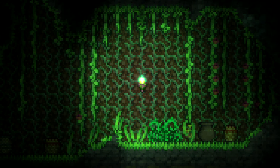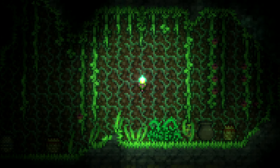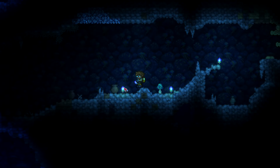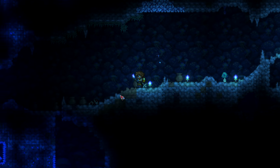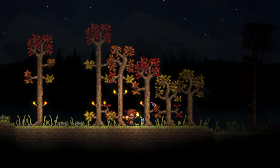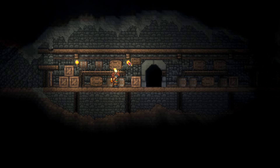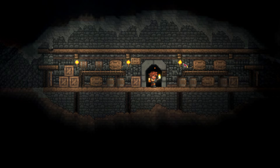Torches do a great job of lighting things up, and they're easily some of the most useful items in the game. If you need to illuminate a cave, torches will be there to help you. Want to decorate the trees in your world? Torches are a great pick. And if you're thinking about decorating your buildings, torches can help with that too.